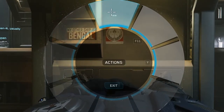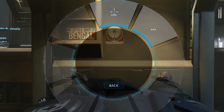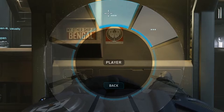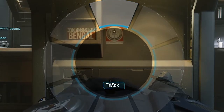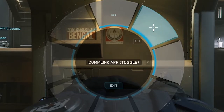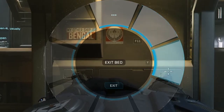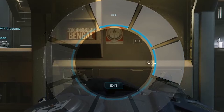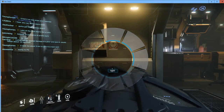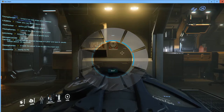The three dots here mean there are multiple actions. If I left-click on that it brings me to one more action — the mobi glass — or I can select player action, though no actions are available for player. The section to the right is the comm link app toggle with a shortcut of F11. The next section is the action to exit the bed with a shortcut key of Y. This interactive mode changes depending on where we are.